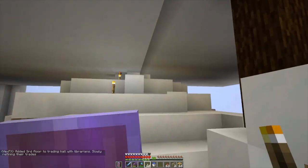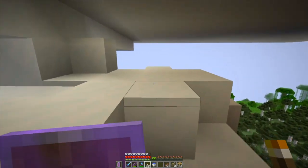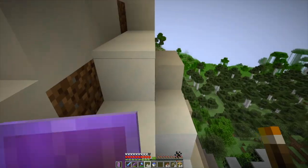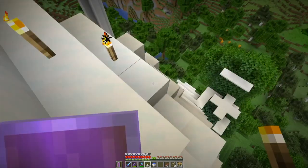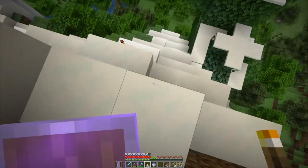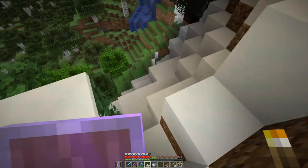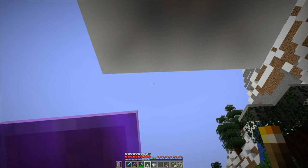So now we need to go light up this stuff. VexFX has a villager trading hall that he's been building out. It's pretty nice — I've been taking advantage of it. And it will probably ultimately prevent me from having to go and build my own. So I can focus on other things to do with villagers.